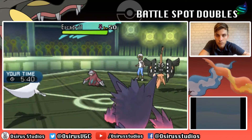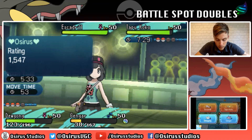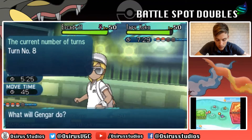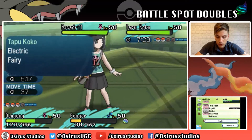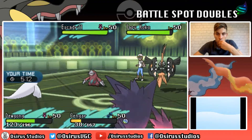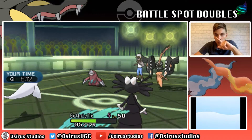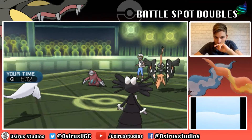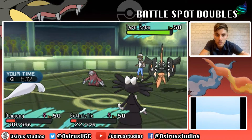We see Excadrill come in as the last Pokemon. I could go for Perish Song with Dewgong and switch in Gothitelle, expecting Tapu Koko to Protect and an Earthquake from Excadrill. We get the Perish Song off! We've got three turns. We'll need a Double Protect somewhere. With Gengar in the back, we Double Protect this turn - next turn the count goes to two, then to one, we bring Gengar in and Protect and we win. Getting very lucky with that Rock Slide miss, which is really unfortunate for my opponent.